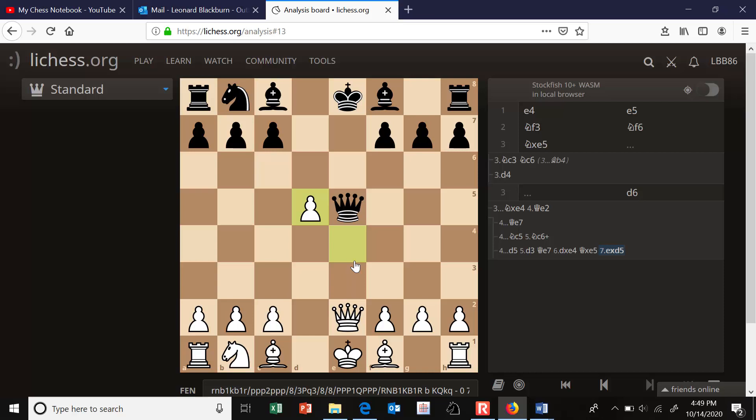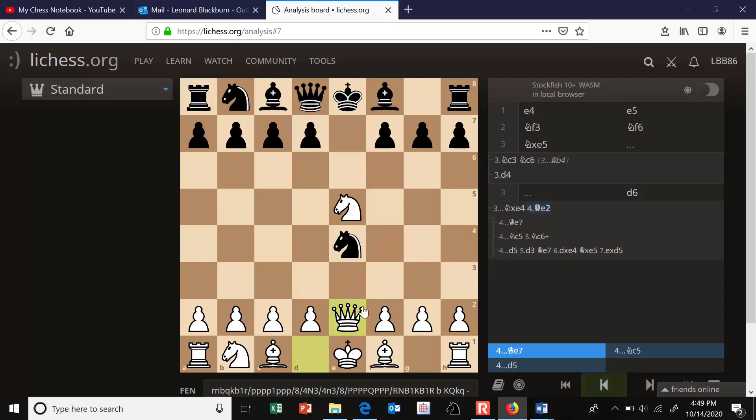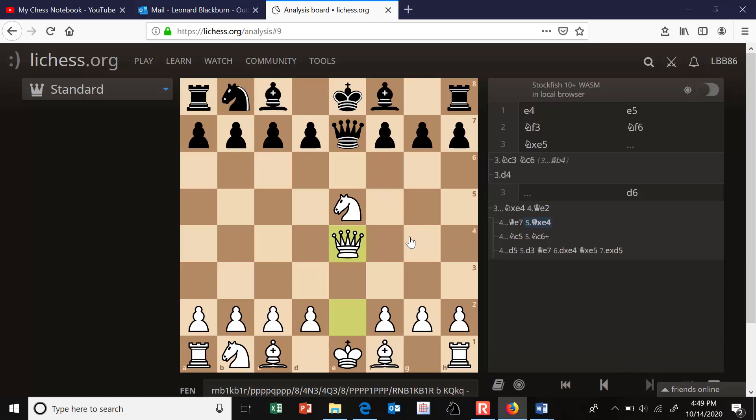After White plays queen to e2, Black is basically forced to play queen to e7. But then White takes the knight on e4. Black attacks the White knight because it's pinned to the queen. White can follow up with d4, Black captures, White recaptures, and White seems to be a pawn up — but it's hard to keep that pawn. This opening has a name: it's called the Kolmov Gambit.